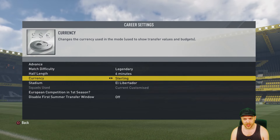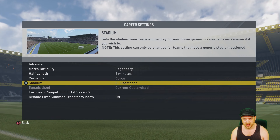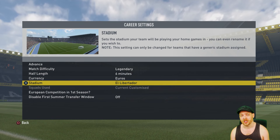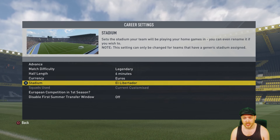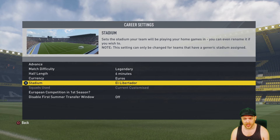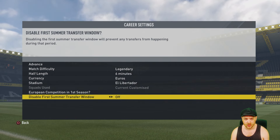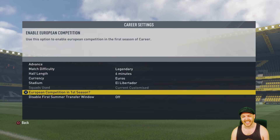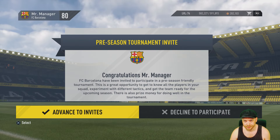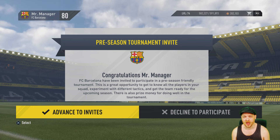Do your manager setup and all that sort of stuff. Pick your half-lengths, your currency, your stadium — you can use the custom stadiums if you want. Make sure that you're using customized current squads. You can disable the transfer window or do whatever you want, as long as you're using the customized current squads. Then you're ready to go — hit Advanced.